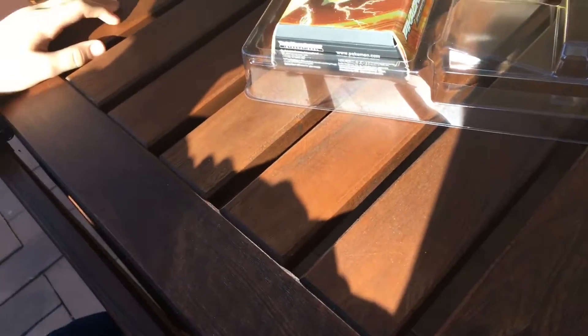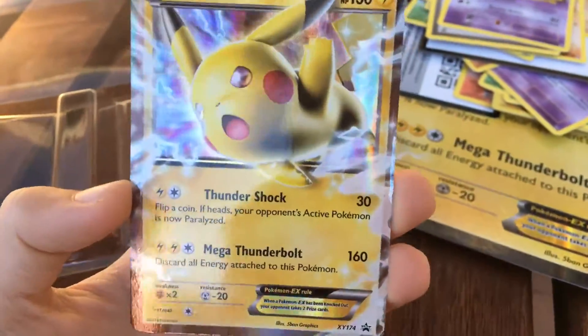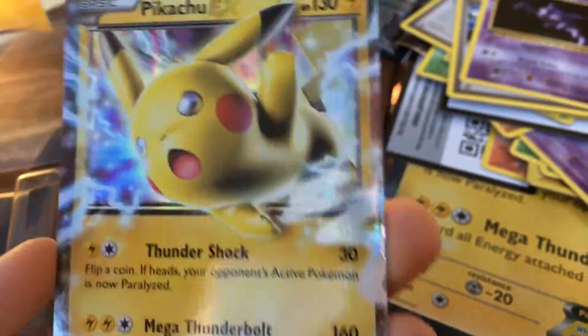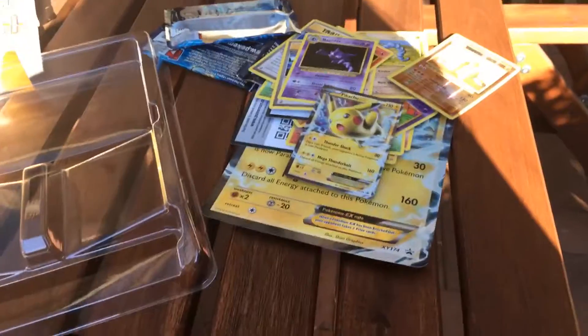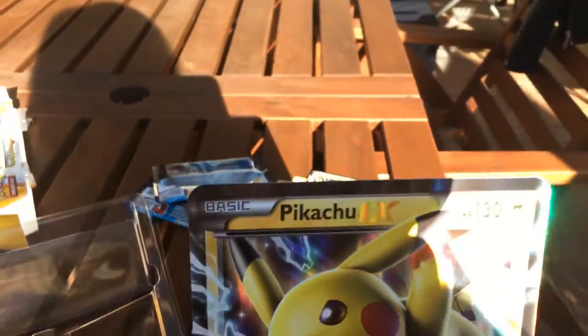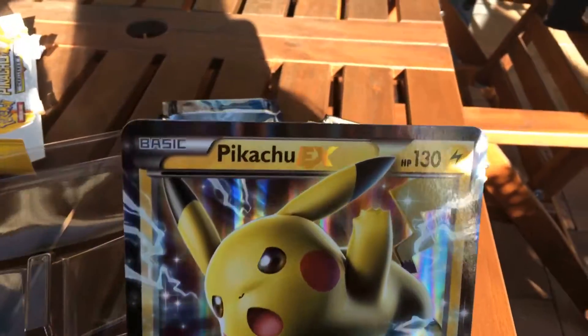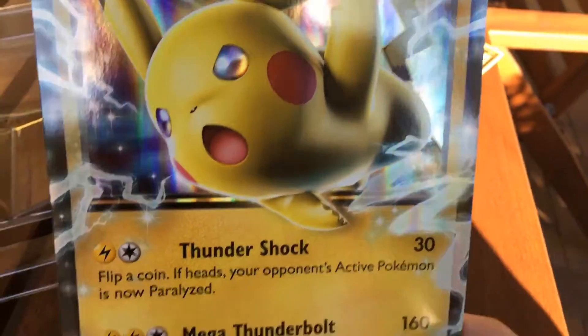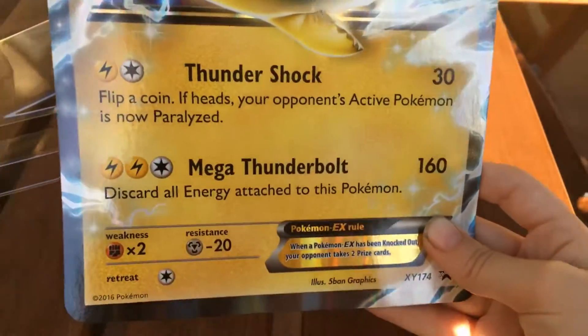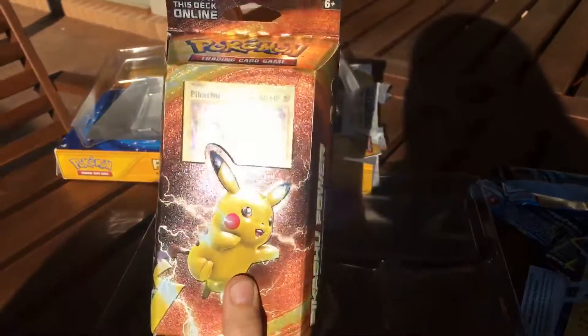I think the best thing we got today was the amazing Pikachu EX — an amazing thing right here. Give me a second, I'm going to get my dog. So currently we're just showcasing the Pokémon we got, and we shall get to the trainer box — the Pikachu trainer box — in the next video.